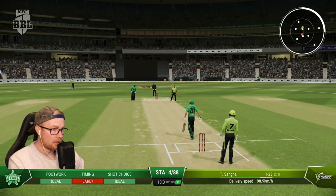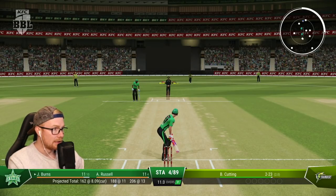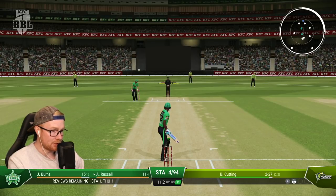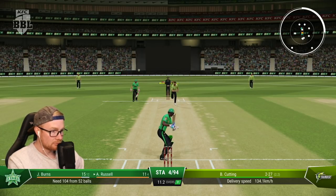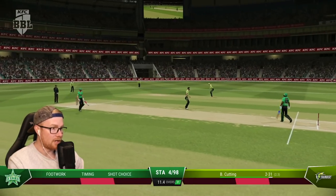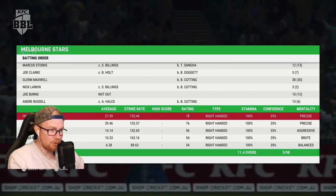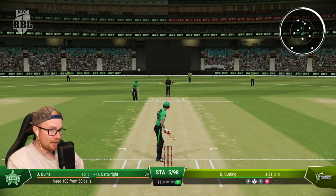Oh no — and he's dropped it. I don't want Burns taking up the power surge, but we need runs. Aggressive shot every ball. That's four. Russell — your time to shine, hit some dingers for me. Four — all right nice. Oh, f*** right off — who has short cover in? Putrid fuckery that. Unfortunate there Russell. Five for 98, need 100 off a ball.